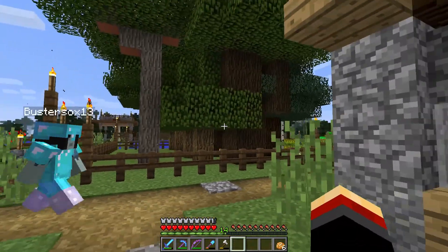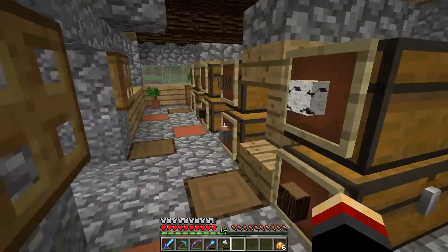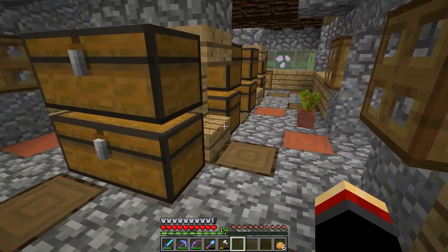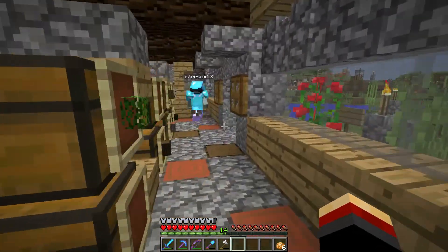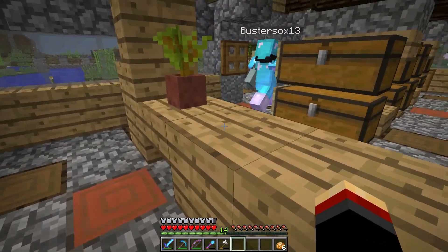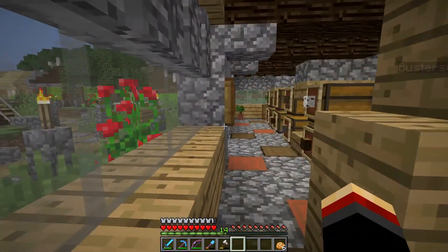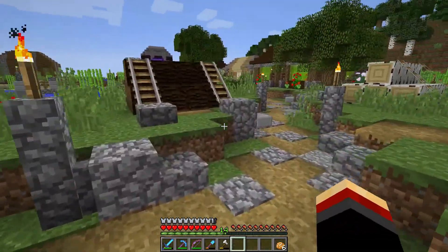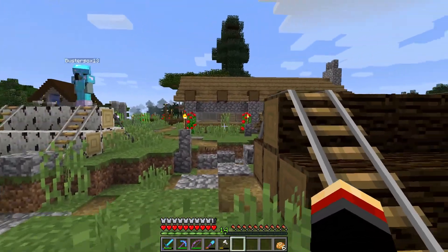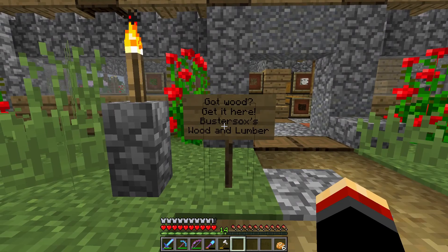This next building is part of the tree farm — it's basically where you can go and purchase all your supplies. On the other side there are item frames showing all the different kinds of wood. The floor has a cool log pattern — sticking with the wood theme. It's essentially the store that sells the trees grown out back, with log supplies out front. Sign says: 'Got wood? Get it here — Buster Socks Wood and Lumber.'